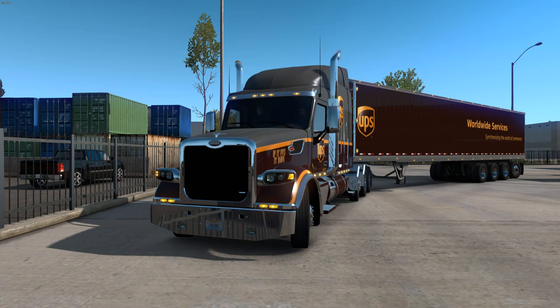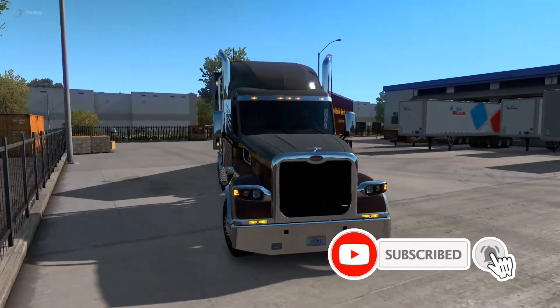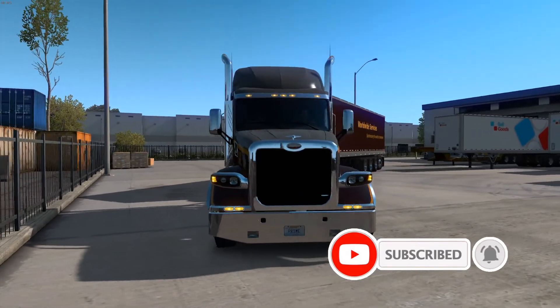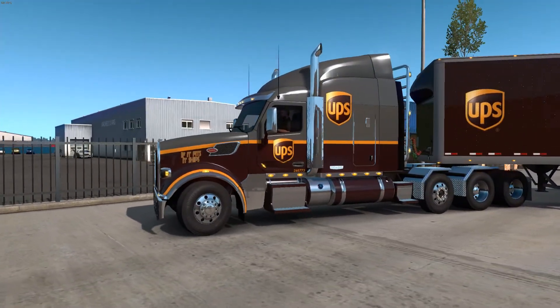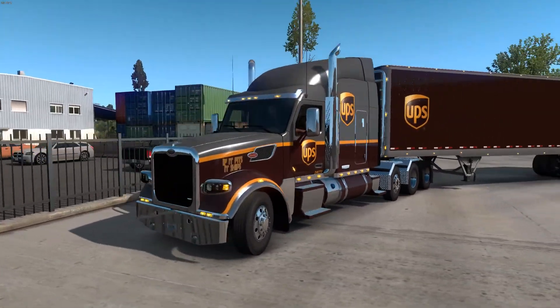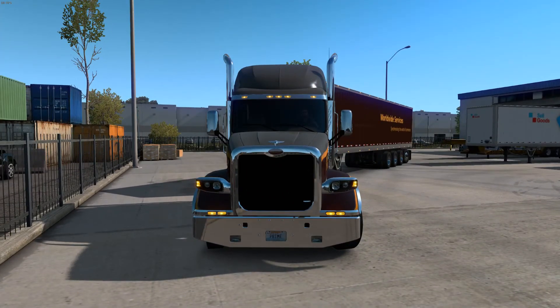Everyone, my name is Prime and welcome to a very special episode of ATS Showcases, where I take this marvelous — and I mean marvelous — Peterbilt 567 that is outfitted in the UPS skin, which I think is amazing. By the way, this mod is available on the Steam Workshop.